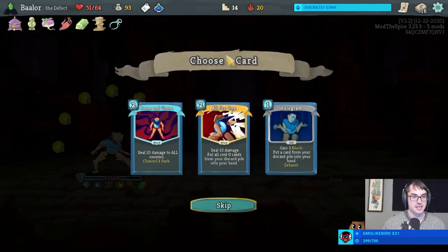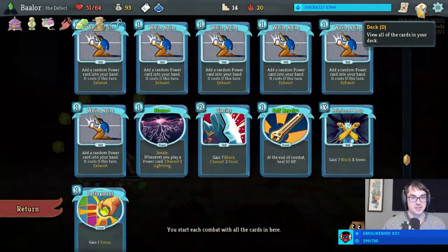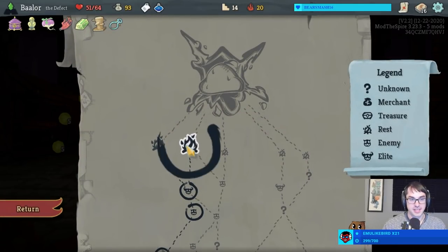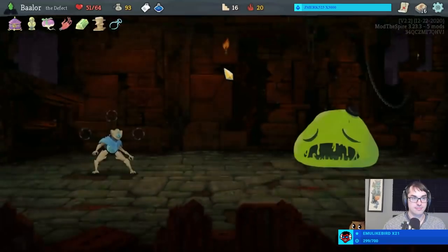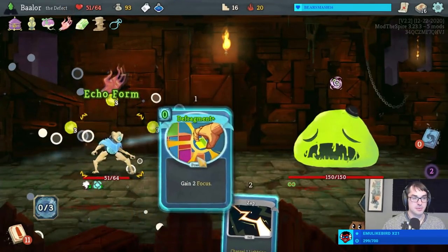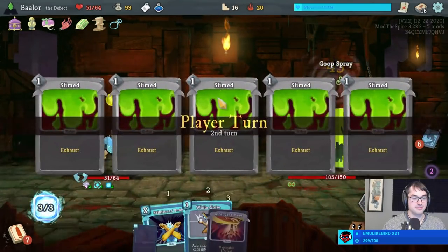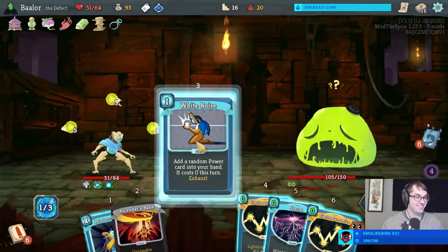Calipers might be good here, letting us retain 15 block rather than losing all of our block. All For One returns nothing because basically nothing goes to the discard pile — likewise Hologram. Don't feel like we need a Doom and Gloom. Where's my Heat Sinks at? Got an Echo Form and another Storm — beautiful. Wow, slime boy is very dead. This is going to hurt a lot. RIP slime boss.